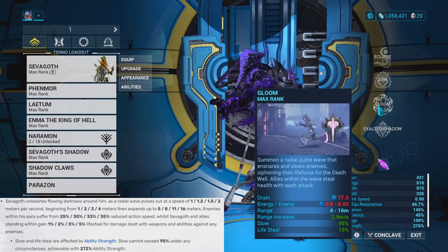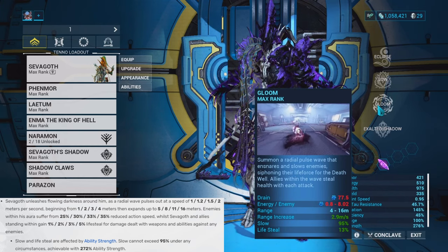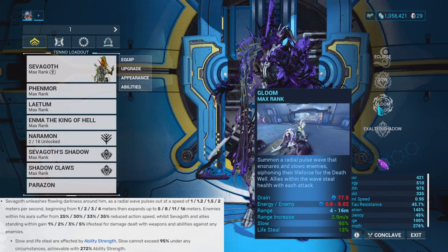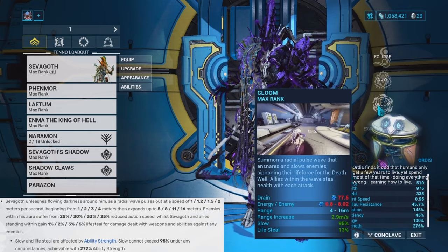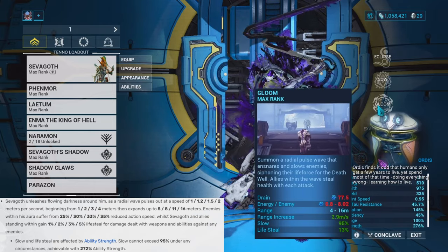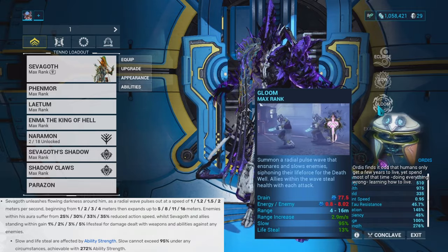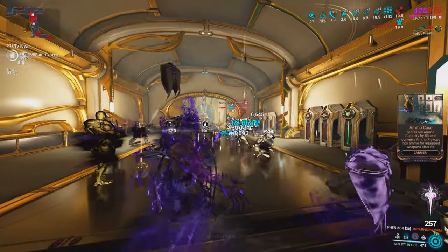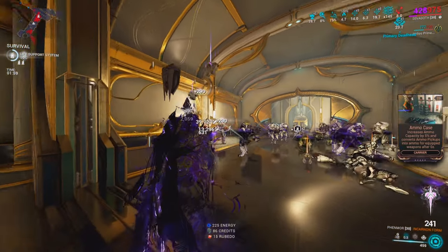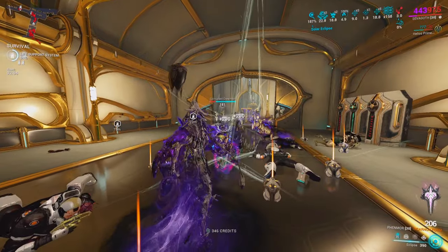His third ability is called Gloom, and this ability is broken. It unleashes darkness around Sevagoth — if any enemies are standing in this darkness aura, they will be slowed down by a tremendous amount. Not only that, but any damage you deal with weapons and abilities against those enemies will actually give you lifesteal. And to make it even better, Gloom is Sevagoth's Helminth ability, so if you subsume Sevagoth you can put it on any Warframe you choose.